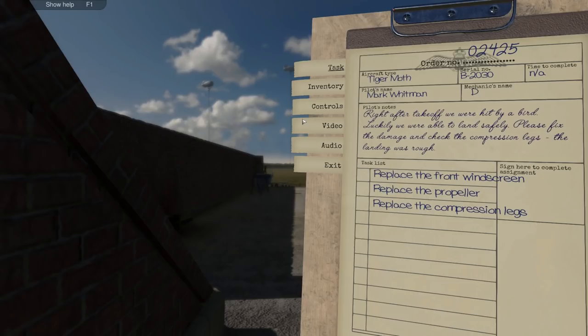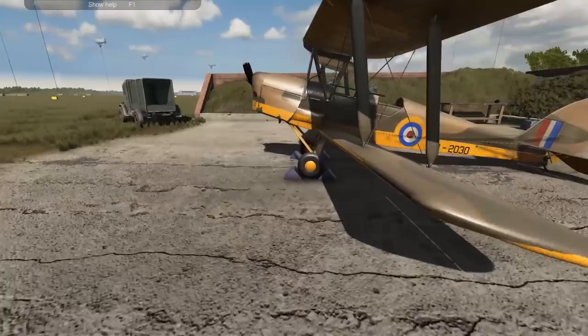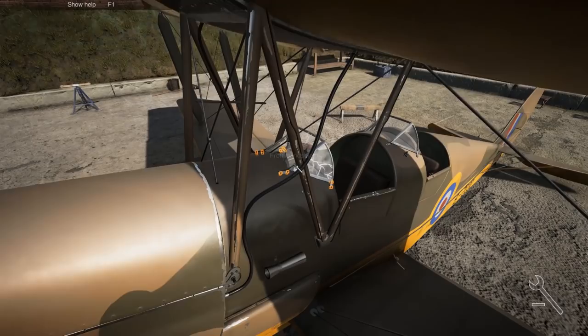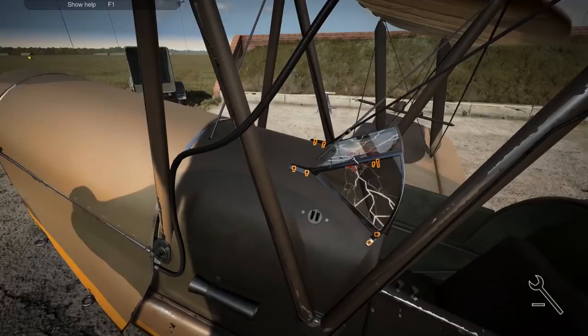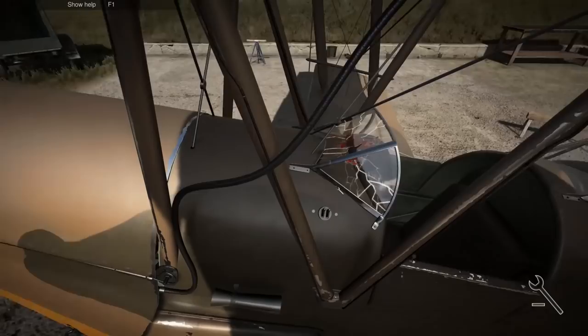Right after takeoff, we were hit by a bird. Luckily, we were able to land safely. Please fix the damage and check the compression lags. What the hell is a compression lag? Well, we'll check those things. The landing was rough, so we need to fix the propeller, front windscreen, and compression lags. Finally, something a little bit interesting here - it's been generic repairs until now. I can see a little bit of damage up there. We got some serious damage here - the front windscreen has blood all over it. I love the realism. Clearly a direct connection with a bird. Lucky the windscreen was there, would have went right to your face.